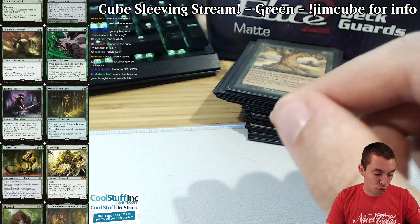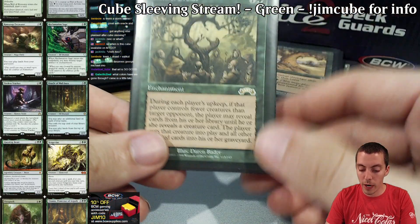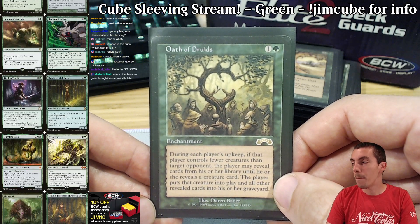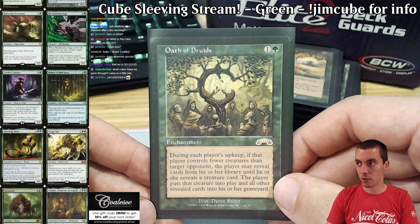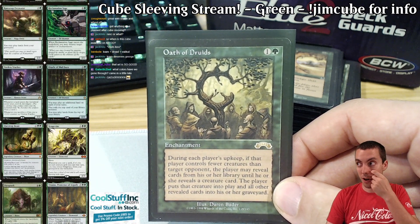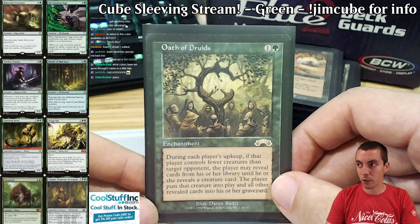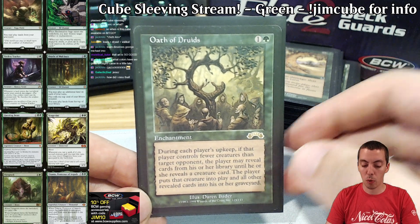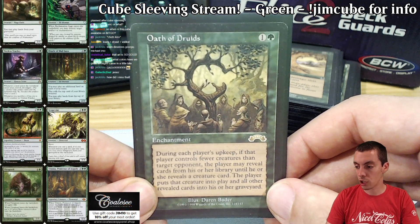Next up is Oath of Druids — an extremely powerful card. It's sort of on that Tinker edge, where Tinker's in the cube also. The best Oath deck is probably almost unbeatable, but it is very hard to construct. You need to draft a deck that has almost no creatures except for the one or two that you want, and your deck has to function also. Oath is busted — it is very hard to use. But when you get it, it's really, really, really good. Very powerful card, great build-around — a little on the edge to the point where it can be almost a little too good sometimes, but I believe it's hard enough to assemble.